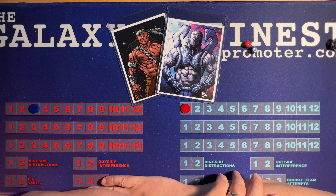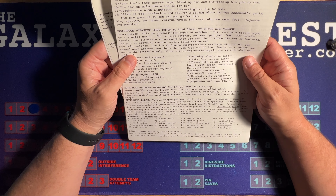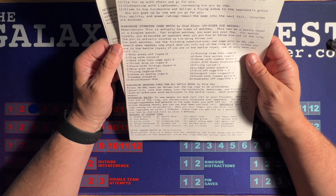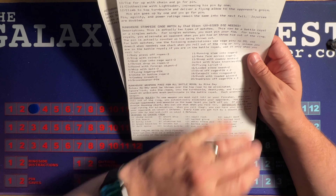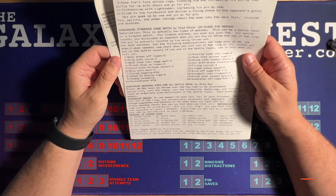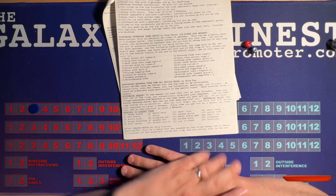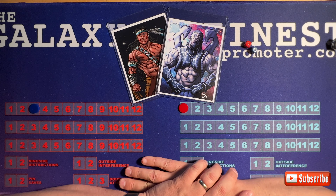So there you go. The Bunkhouse Stampede cage match looks fun. We didn't get to roll on the chart, but there are some fun options there. Again, I'll have the layout for this in the show notes — if you want to download that, you can. Thanks for watching, thanks for subscribing, and I'll talk to you soon.